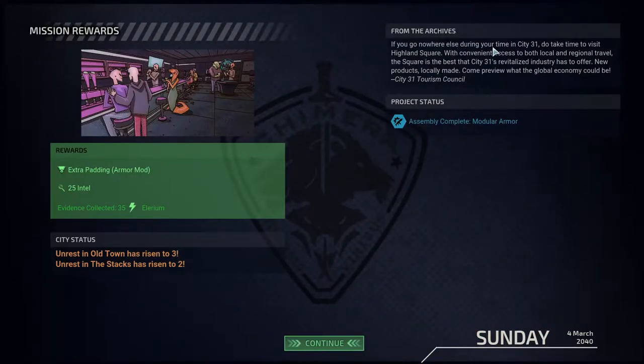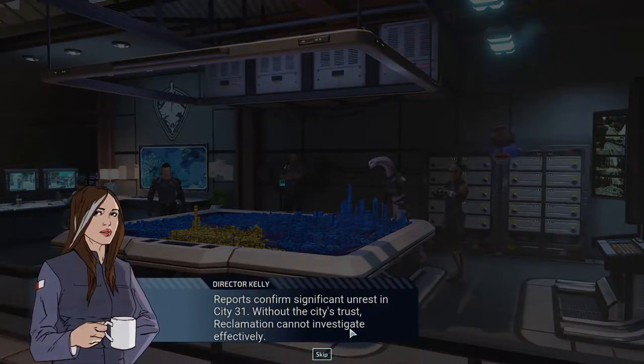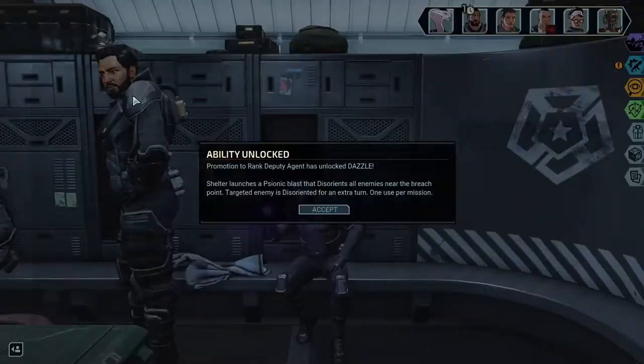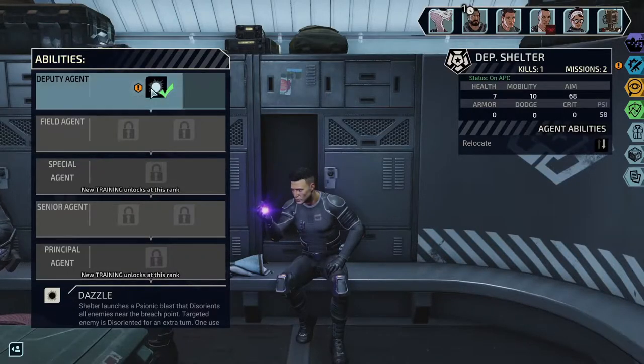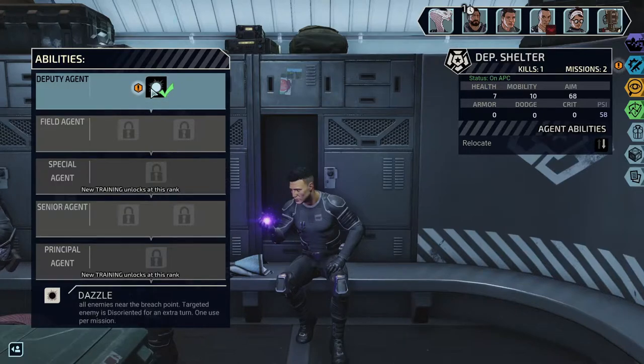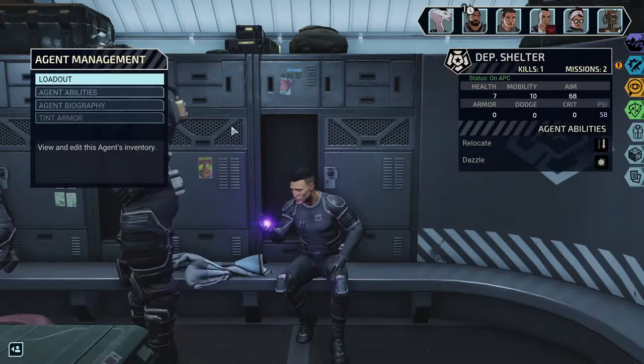If you go nowhere else during city one time, do take time to visit Highland Square. Reports confirm significant unrest in City 31 — without the city's trust, reclamation cannot proceed. We're getting scars really easily and I don't like that either — it's annoying. Dazzle: Shelter launches a psionic blast that disorientates all enemies near the breach point. Targeted enemies are disoriented for an extra turn when used per mission. Cool, that's actually pretty good.